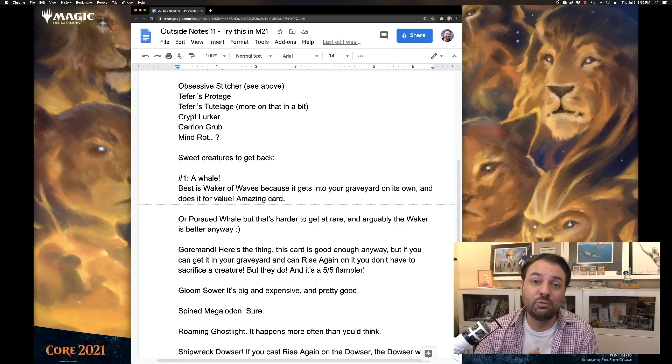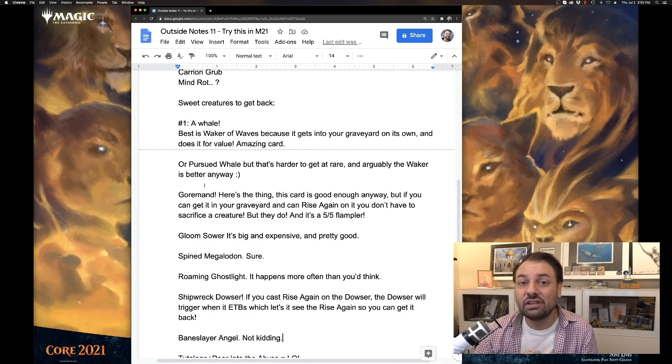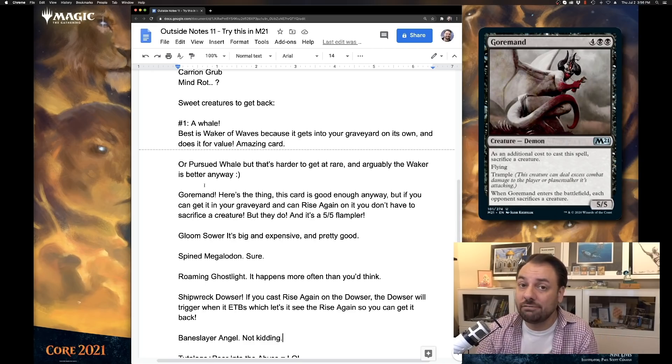You could also get the Pursued Whale back — it's a good thing to get back too, but it's a rare and harder to find. The next best thing to get back is an uncommon: Gourmand. Gourmand is amazing. It's actually close to being good enough just at face value. But here's the trick — if you get it into your graveyard and reanimate it with one of your reanimator spells, you don't have to sacrifice the creature, but your opponent still does. That is insane. On turn five you could have a 5/5 trampler that says your opponent sacrifices a creature when it enters the battlefield. That is absurd and makes it one of the best targets to get back.